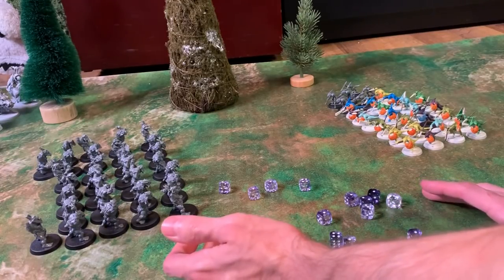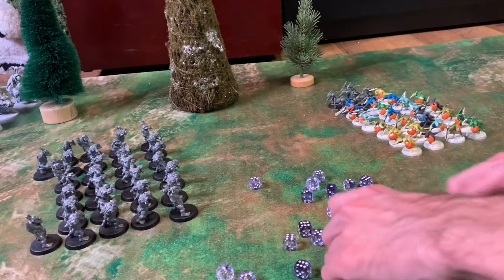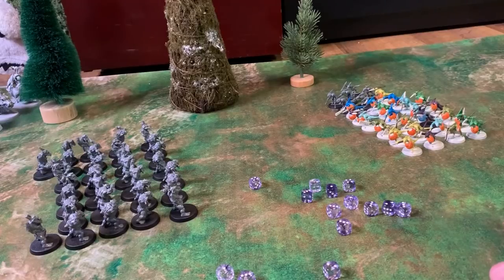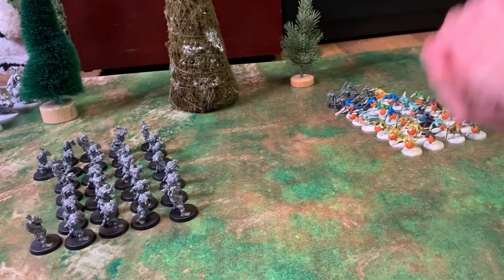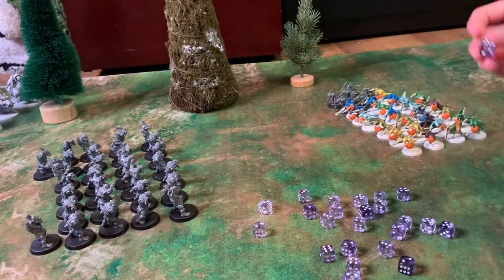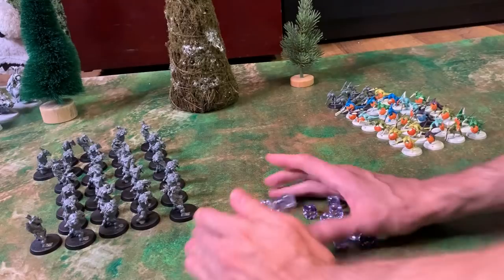Now wound rolls — 30 dice wounding on fours. We count up: 1, 2, 3, 4, 5, 6, 7, 8, 9, 10, 11, 12, 13 — 13 wounds coming in on the Skinks. Not bad. Skinks save on sixes, and they only get 1 save. So 12 wounds go through — 12 Skinks are dying.